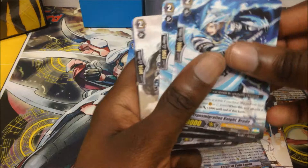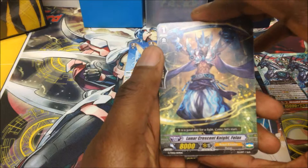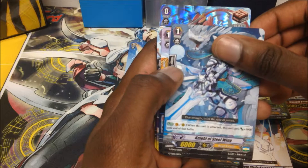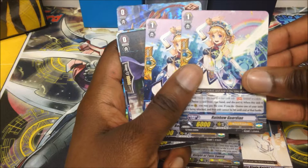We have Transmigration Knight. We have the new 10k interceptor: Myth Guard Lion. We have Lunar Crasset Knight Felix — he is the new 8k booster. Archer of Heaven's Tower. Knight of Steel Wing. And Milky Way Unicorn.